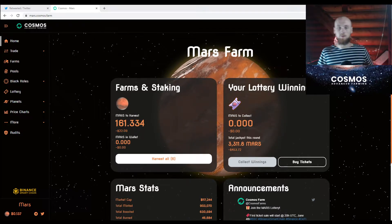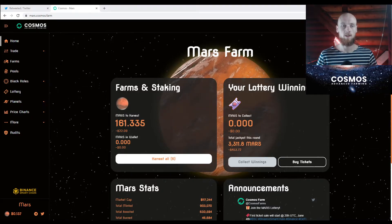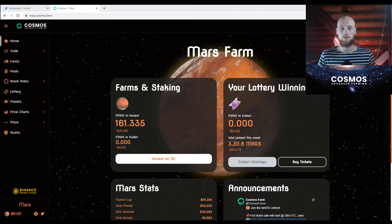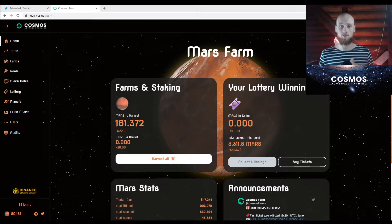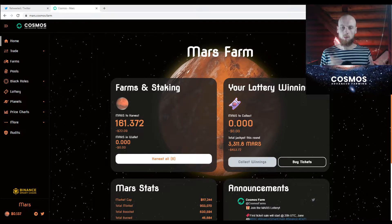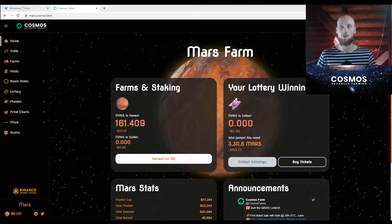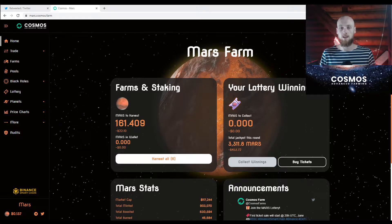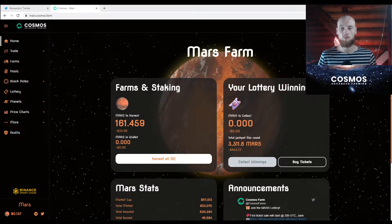With Cosmos getting more and more popular and the release of Venus coming soon, I wanted to make a video on farming strategies that you can take on Cosmos. At first, the strategies are going to apply broadly to all yield farms, but Cosmos has a lot of different things implemented that are unique, so after I get through with the general farming strategies, I'm going to show how you can use new strategies with Cosmos because of their new features.